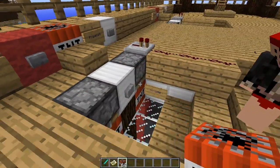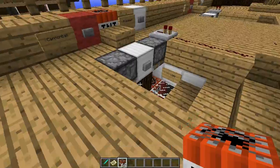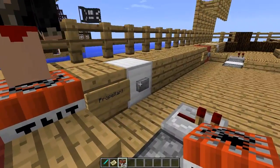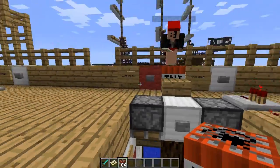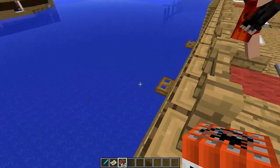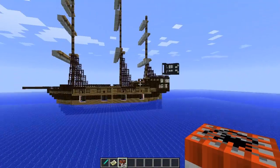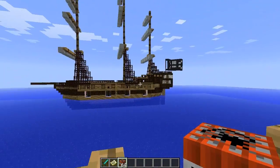Then you load the cannonball — it goes here — and then hit load, which pushes those down into the loading bay. Then you hit the propellant, that sets these guys off. Now hit the cannonball — and it shoots out the cannonball! If there's enough charge, it'll actually fly out. The object is to hit the other person's boat and destroy it.